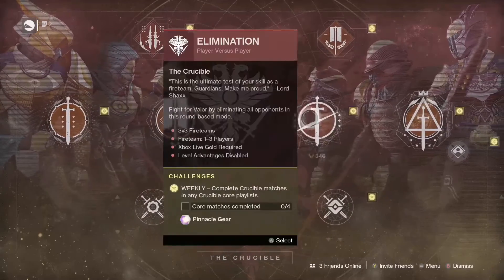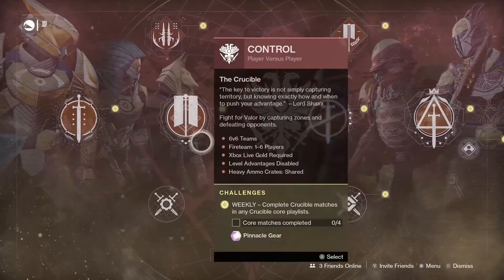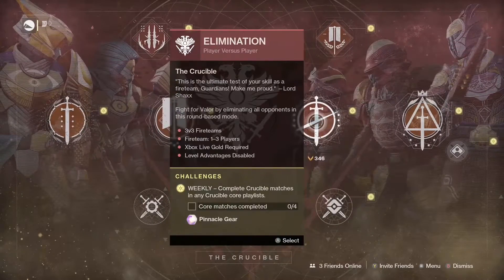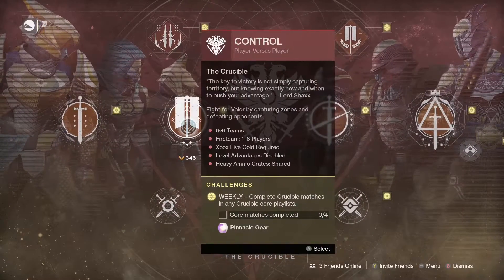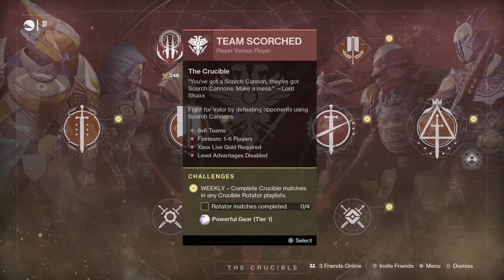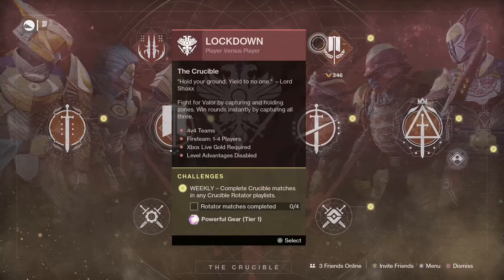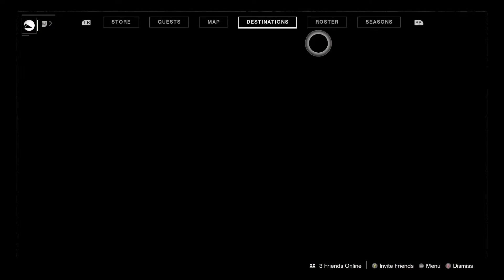For Crucible, you're looking at your normal four core matches to get a piece of pinnacle. Or if you're just looking for powerful and don't want to play Control, you've got Scorched and Lockdown this week for the rotator matches — knock out four of those for some powerful gear.